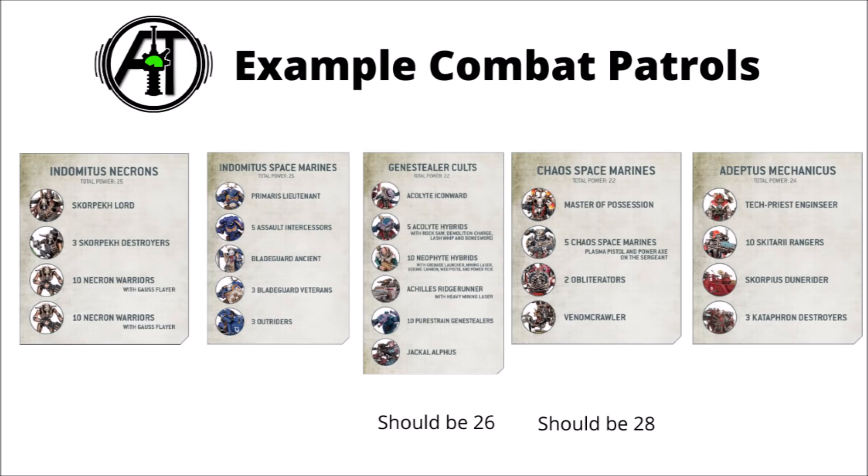Finally, they've given us some example combat patrols including breakdowns of the Indomitus Necrons and Space Marines, both of which can make a 25-power-level force. Apparently a Skorpekh Lord, three Skorpekh Destroyers, and 20 Warriors will give you a 25 power level force, so in theory that should be around 500 points under the new rules. We already know that Necron Warriors are 12 points apiece, so that's 240 of those points, maybe putting those Skorpekh Destroyers at around 40 points each, and the Skorpekh Lord somewhere between 100 and 150 — all total speculation of course, but fairly plausible judging by the appearance of the models. On the Primaris side, we've got a Primaris Lieutenant, five Assault Intercessors, Bladeguard Veterans, Outriders, and a Bladeguard Ancient, though it's harder to guess power levels or points from these as there's no confirmation yet.